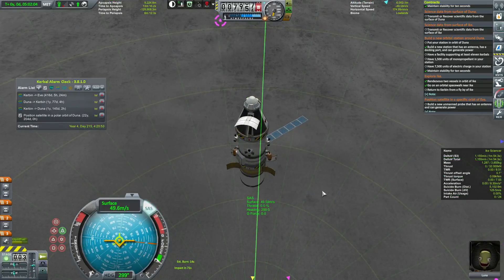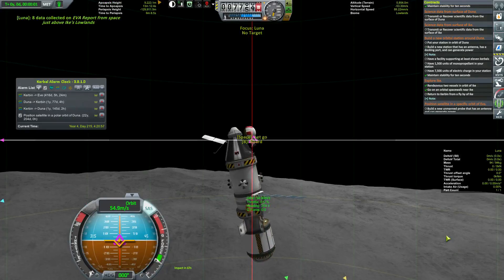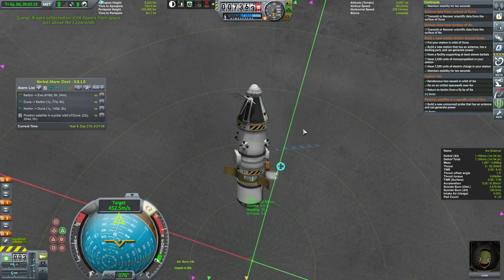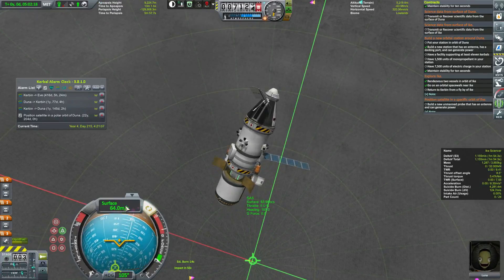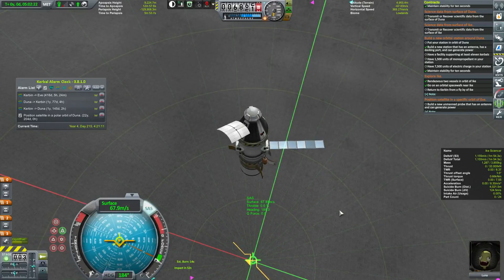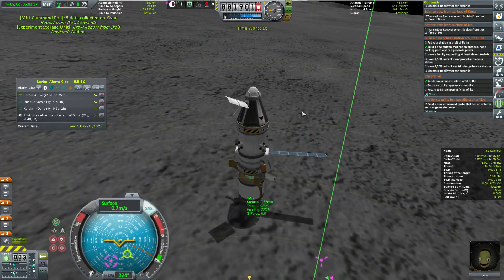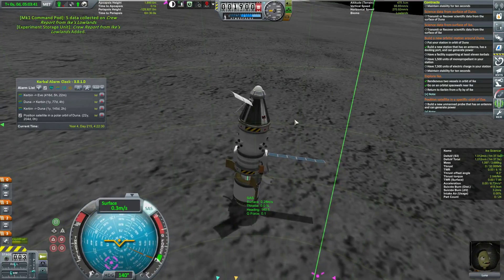The burn is in 70 seconds. Go ahead and make sure — target mode, surface mode retrograde. There we go. 14-second burn in 54 seconds — now I'm going to hit a five. Just letting ourselves come down and — landed! Nice. And the probe can hold on.